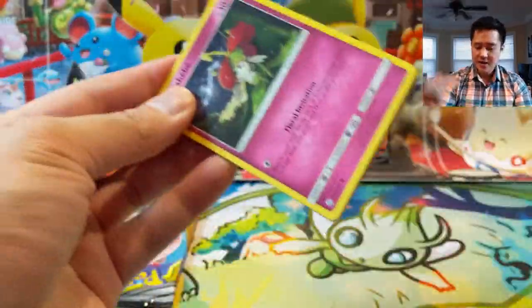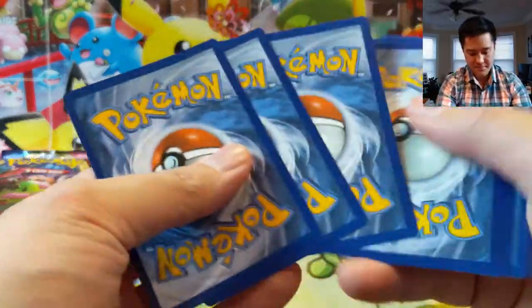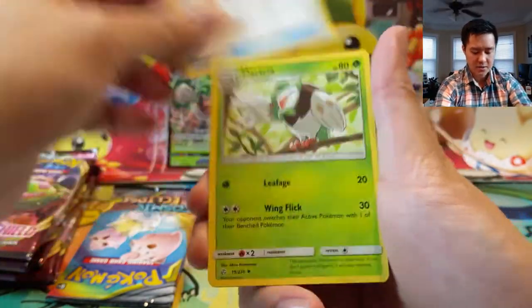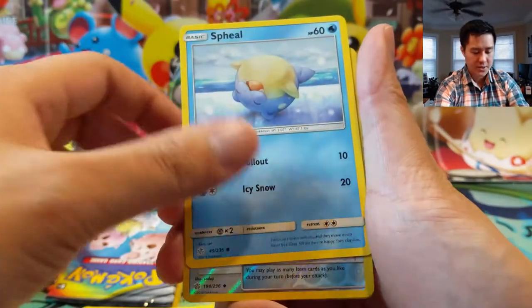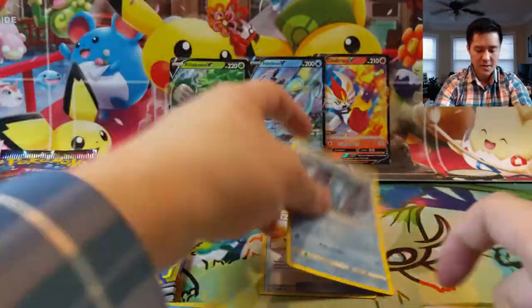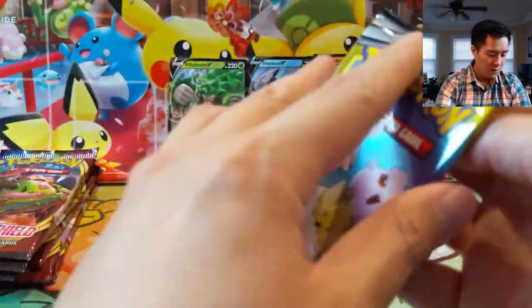It would be sick to pull an ADP in case we want to create that ridiculously strong ADP Zacian deck. Tag Call — still a good card. Full Force for baby Sneasel. Netting a Trap Pinch. Spell, Island Challenge Amulet, and then a Froslass — which is not bad. So after six packs we've only got one hit.